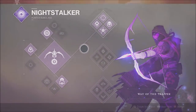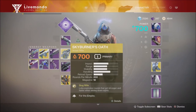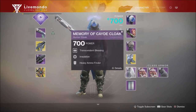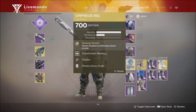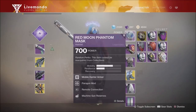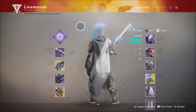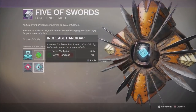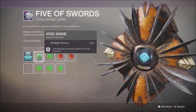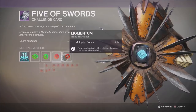I'm using Perfect Paradox as my primary. Skyburner's Oath is my energy. Hammerhead is my heavy. Obviously I've got Orpheus Rigs on. My gauntlets have got machine gun scavenger, helmets have got machine gun reserves, and my cloak has heavy ammo finder. And we're running with a 3.9 score multiplier, 165 power handicap to achieve that, with Void Singe, Heavyweight, Match Game, and Momentum.